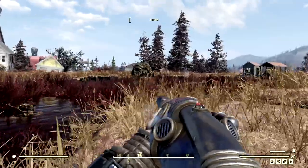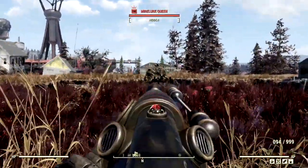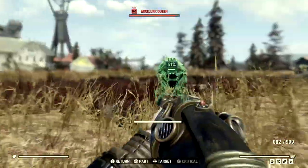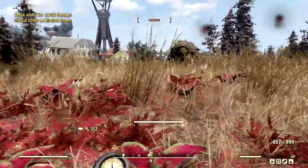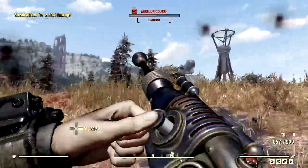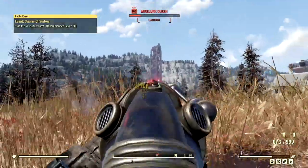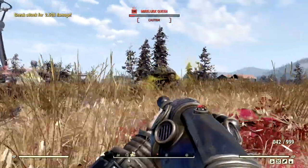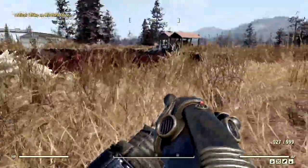Now we've made our way to one of the most foul creatures in all of Appalachia — the level 100 mirelurk queen that goes by the name Bulma. We get her to come over, then destroy her in VATS. We get hit with the poison, which is extremely annoying. We don't have to be too careful on full health, but we still don't want that poison. Finishing her off in VATS — just like that, our mirelurk queen is no more.